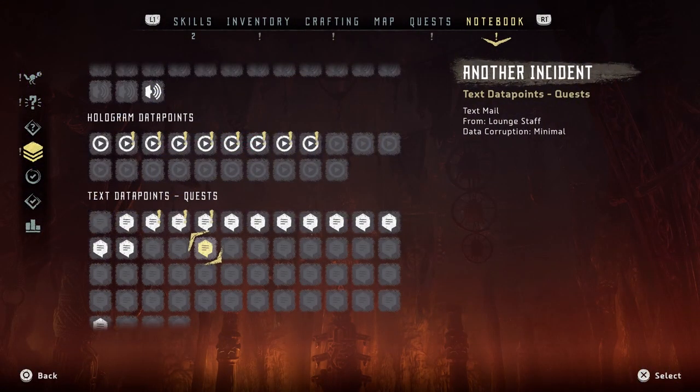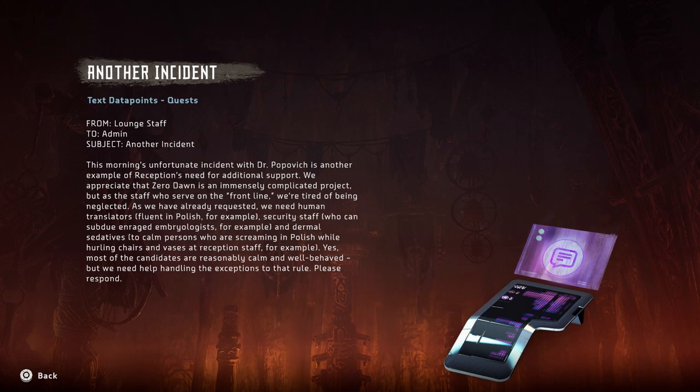I'd rather these are audio, considering they're going to be obviously very important. But of course the first one is the reading one. From lounge staff to admin, subject: another incident. This morning's unfortunate incident with Dr. Popovich is another reason reception needs additional support. We appreciate that Zero Dawn is an immensely complicated project, but as the staff who serve on the front line we're tired of being neglected. As we have already requested: human translators fluent in Polish, security staff who can subdue enraged embryologists, and dermal sedatives to calm persons who are screaming in Polish while hurling chairs and vases at reception staff. Yes, most of the candidates are reasonably calm and well-behaved, but we need help handling the exceptions.